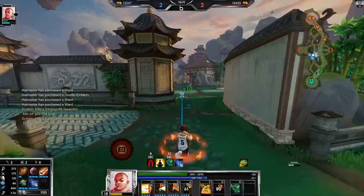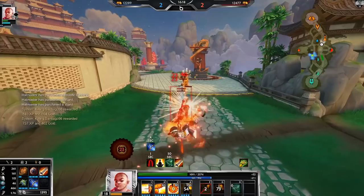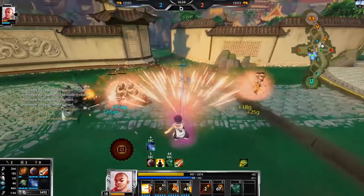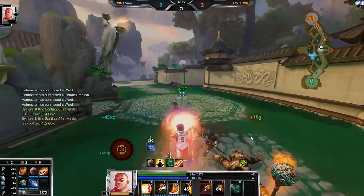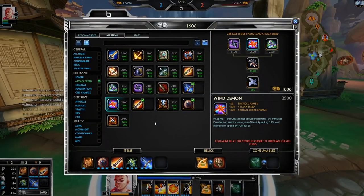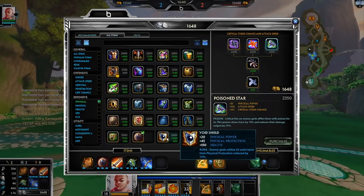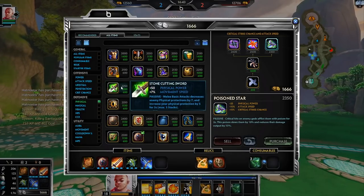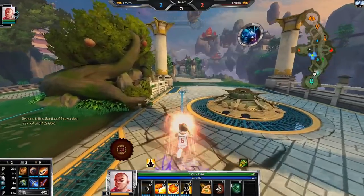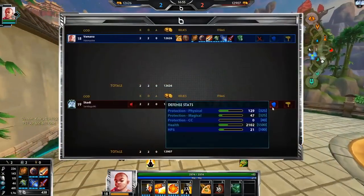I'm always down to try new builds and different things because it can be fun, and if somebody asks me how something performs on a character I can tell them from experience. I might need more protections — Void or Stone Cutting Sword. Stone Cutting Sword gives movement speed, 50 power, 30 defense which gives me more power, and takes away 30 of her defense — which is really good when she only has one defense item.